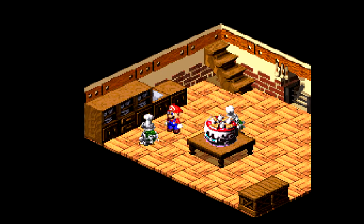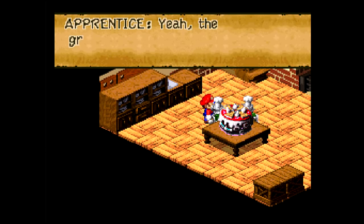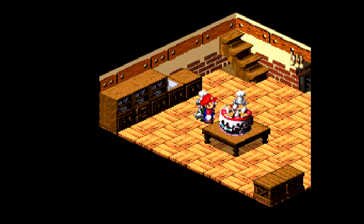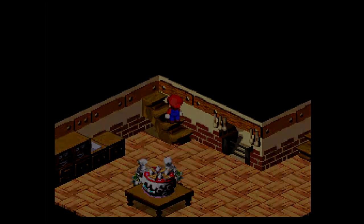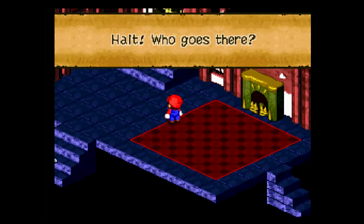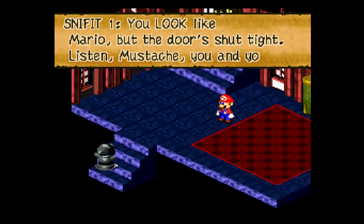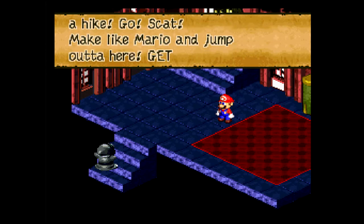Oh, these two and this stupid thing — I'll explain a little bit more about this when we get to it. The groom-to-be ordered something special, wait till he sees this. We bake a cake for the big wedding — it must be a masterpiece from Chef Tort. Halt! Who goes there? You look like Mario but the door's shut tight. Listen, Mustache, you and your overground turtle friend can take a hike. Go! Scat! Make like Mario and jump out of here! Get lost!